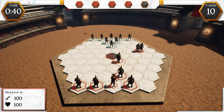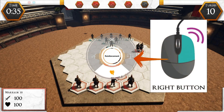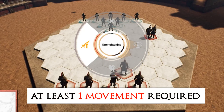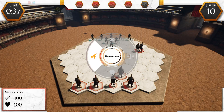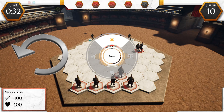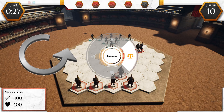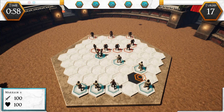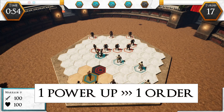To boost the stats of your troops, first select them and then open the power wheel with the right mouse button. Remember, you can only upgrade your troops after they have performed at least one movement. Once the power-up wheel is opened, you can select the various power-ups by rotating the mouse and then confirm the one you have chosen with the right mouse button. It is possible to upgrade the same troop several times, but always keep in mind that performing an upgrade will consume an order.